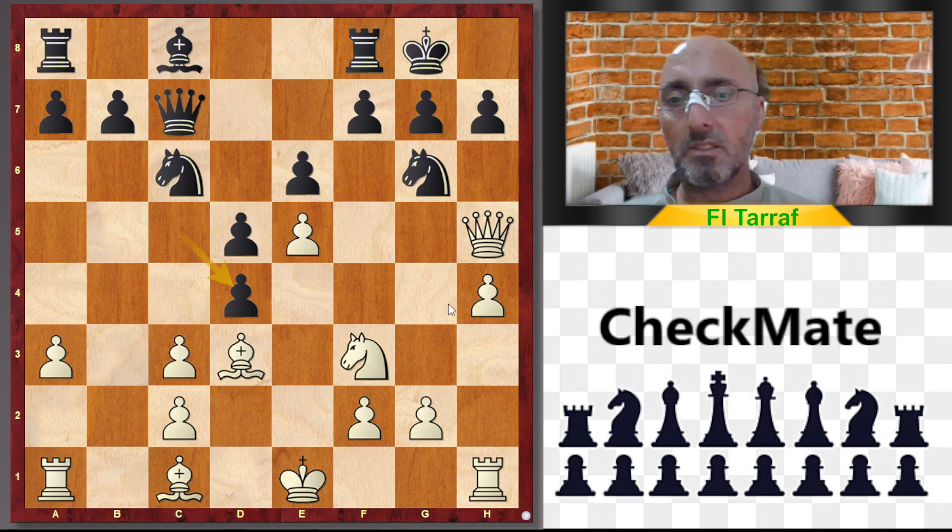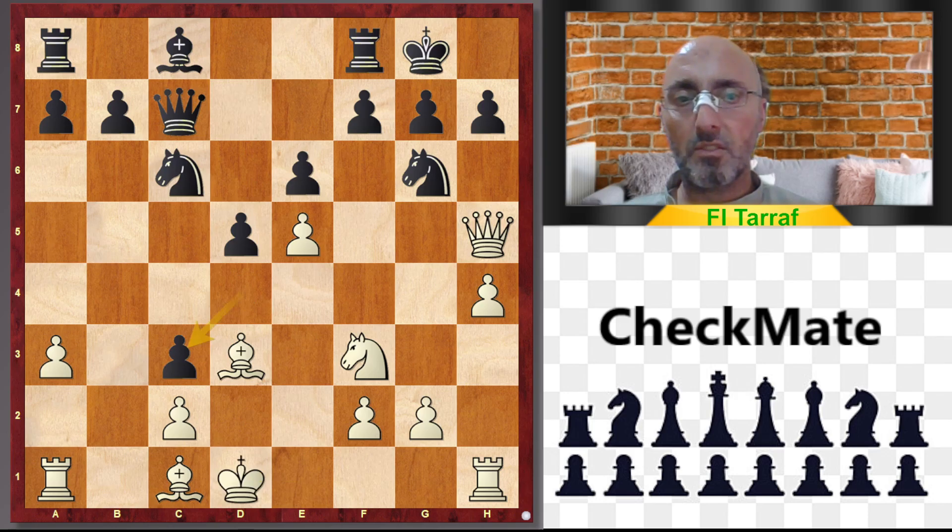Better is to play cxd4, and King to d1, dxc3, and Rh3 is unclear, but there is also Ng5.